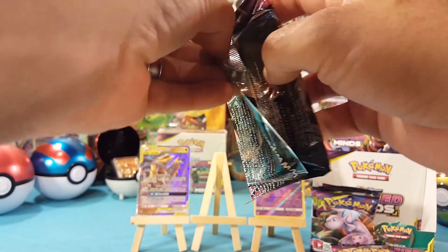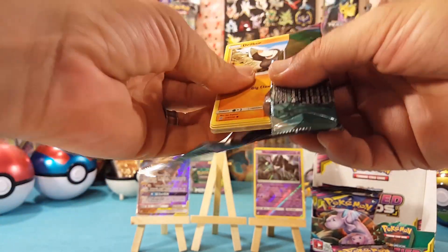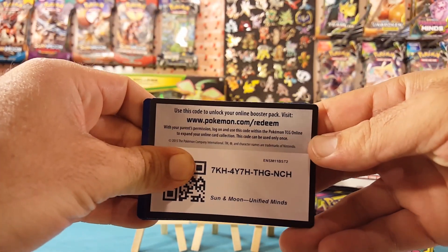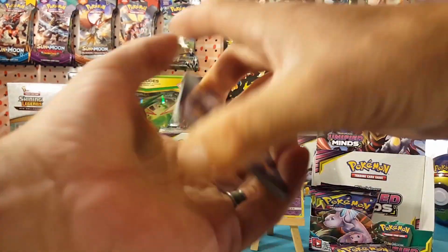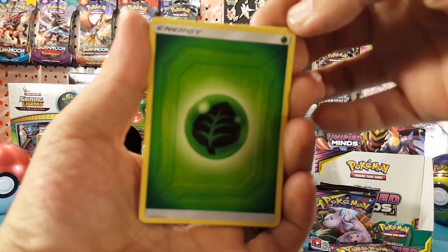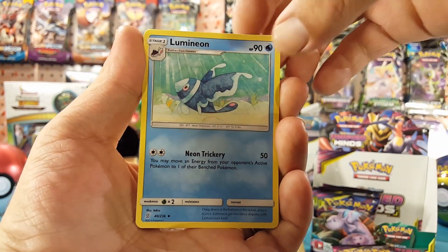Let's move on to the second pack here and I hope that we can keep the luck going. Code card for you guys, and we have Grass Energy, Lumineon.